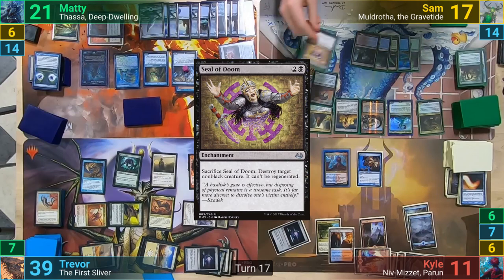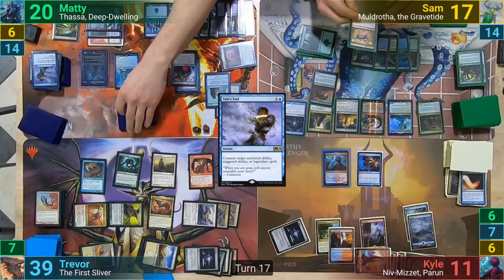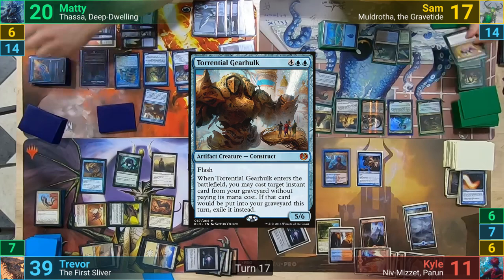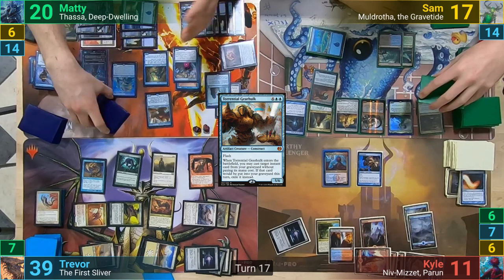He drops Seal of Doom from his hand and sacrifices it to try to destroy the Oracle. Maddy responds and uses Tails End to counter the activated ability. Sam then recasts the Seal from his graveyard, drawing a card from Secrets. Maddy then flashes out his Torrential Gearhulk from hand, and casts Negate from his yard without paying the cost to counter the enchantment. This has Kyle draw yet another card, dealing 1 to Muldrotha. Sam then draws a card from the Secrets trigger and passes turn.